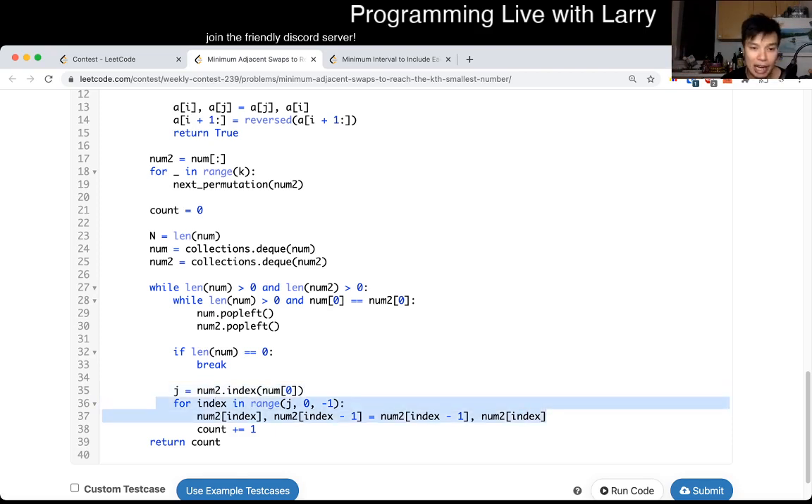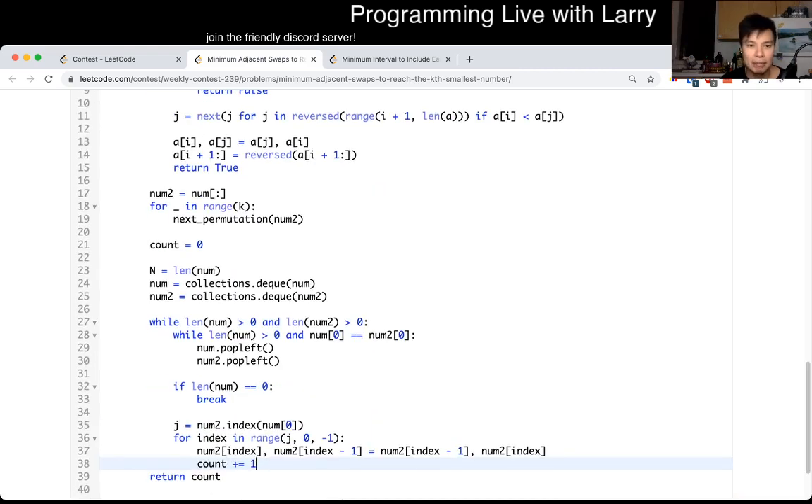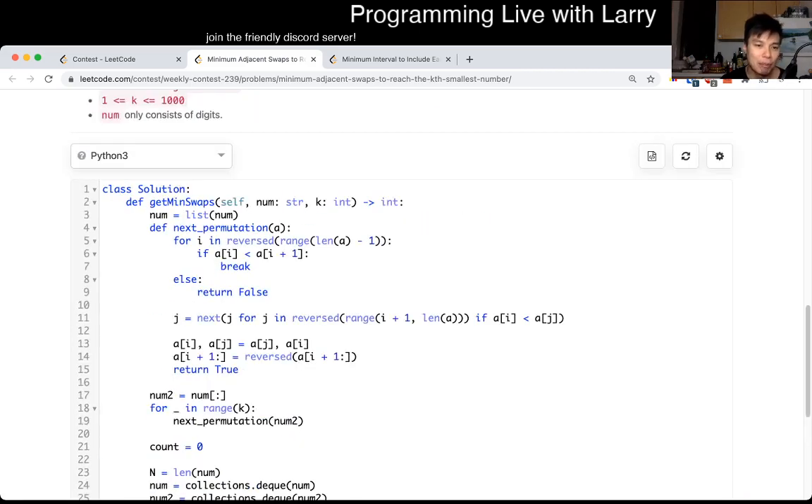I count the number of swaps and that's pretty much it. The prerequisite for this problem, for me anyway, is knowing next permutation. I would recommend Googling 'next permutation' because I think it's a LeetCode problem as well. If you don't know this part, it's going to be really hard — there's no way around it — unless there's an easier solution that I missed.